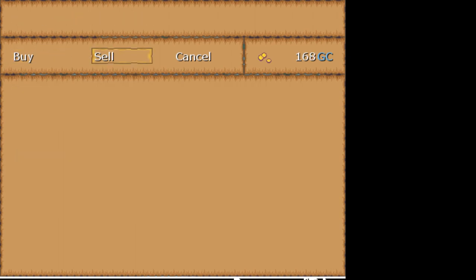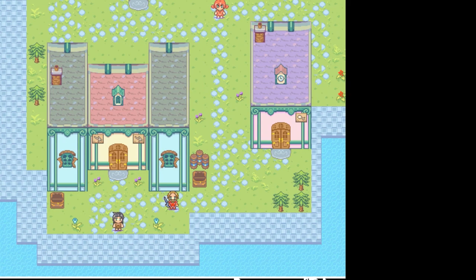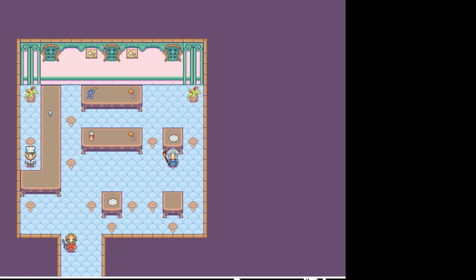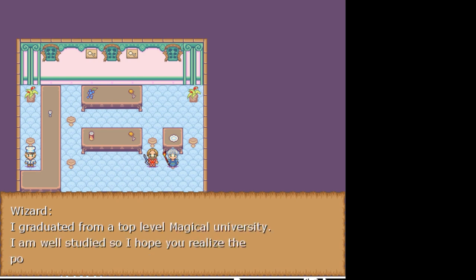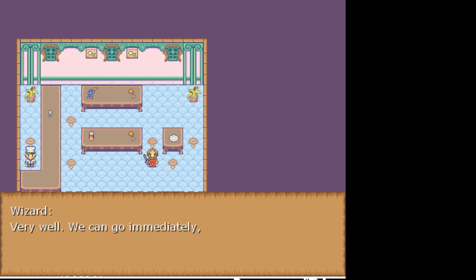I'm always looking for new weapon terminology — eventually Caverns of Zeskazian 2 is going to get a lot more exotic weapons. If it's a unique type of sword, I can include it there. I also have an old card game called Dungeoneer where I need a bunch of different weapons. Let's sell our rapier — three gold crowns. We're much better equipped now, probably able to take on those fiery guys in the ship. We could recruit this wizard. Let's see what she has to say — she graduated from a top-level magical university. Very well, we can go immediately.